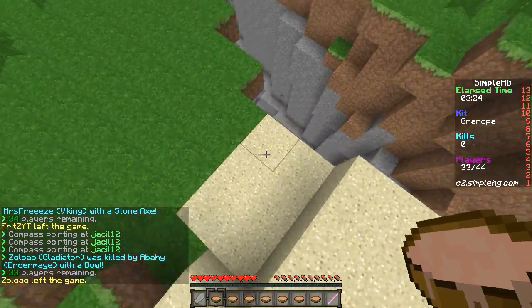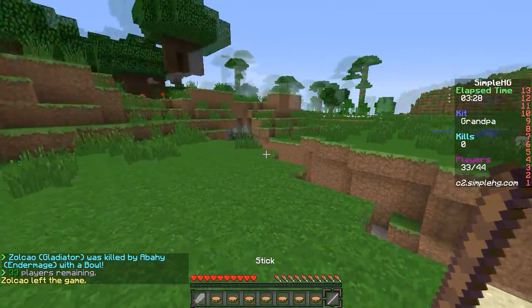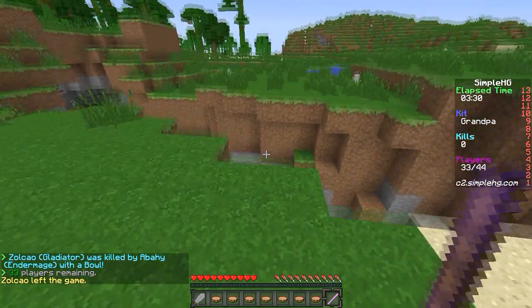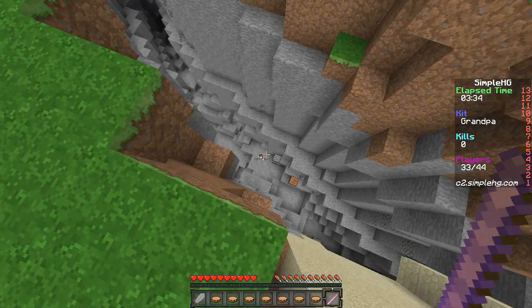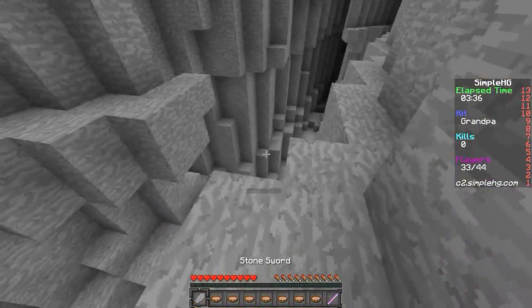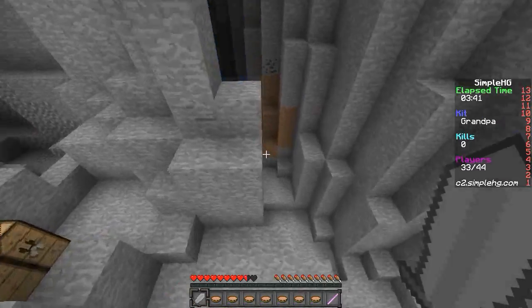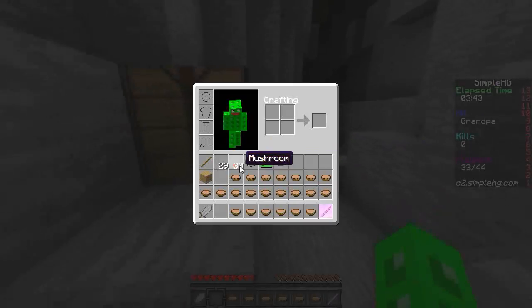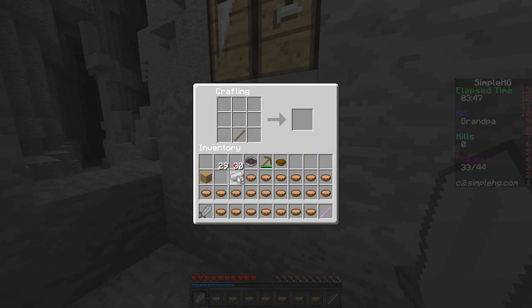As our grandpa, the first thing we're gonna notice is that we spawn with this wooden stick with Knockback 2. You're gonna see a guy in a pit trying to smelt some iron up, but we're gonna get the jump on him before he knows we're coming. Looks like he's got a teammate, but we can jack some of his iron. Quickly make an iron sword like this.